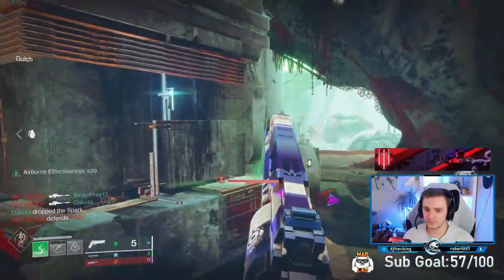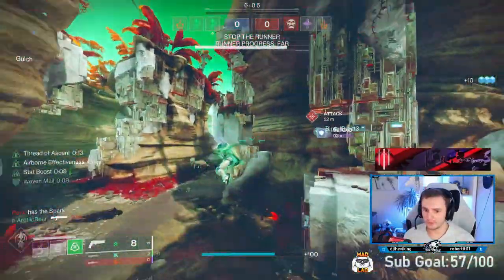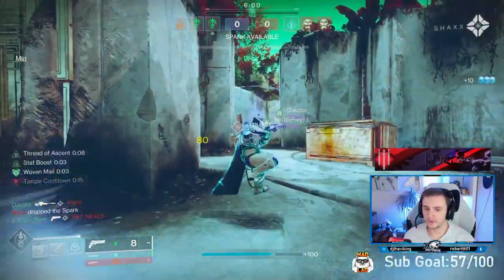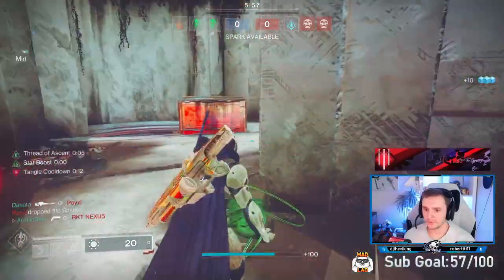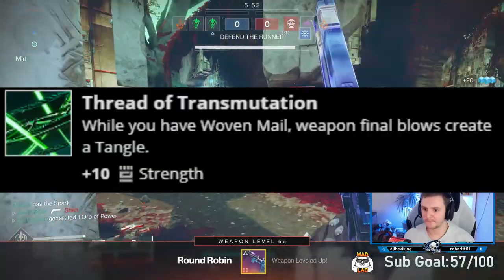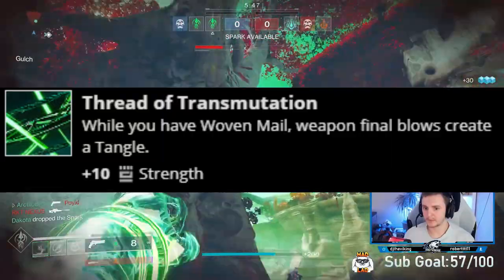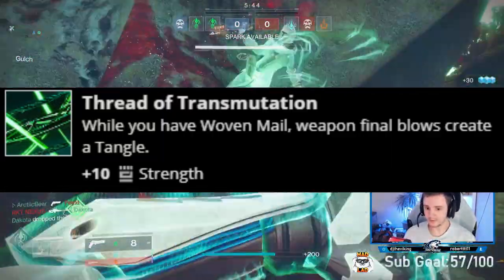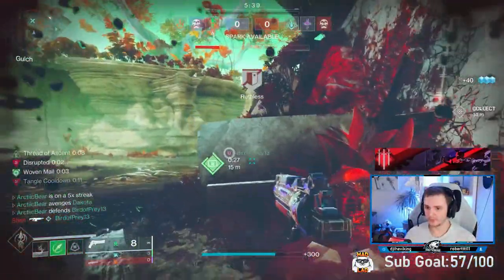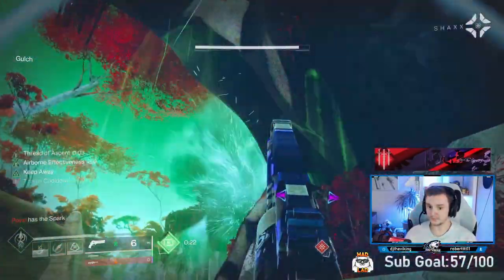Thread of Generation: I'm not 100% sure if it's worth it, but when I swapped it out I noticed I wasn't getting my grapple as often, so I think it is helping. Basically, as you deal damage you get grenade energy back — there's a minus 10 Discipline trade-off — but you get your grapple back quicker so you can grapple more often. Thread of Transmutation is a weird one not many people talk about: when you have Woven Mail active, a weapon final blow creates a Tangle. I'll emphasize why that's important later. You also get plus 10 Strength.